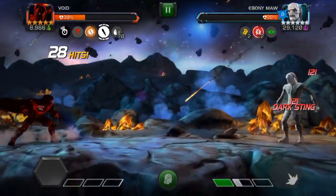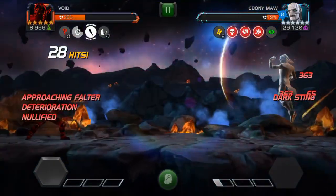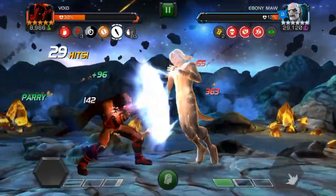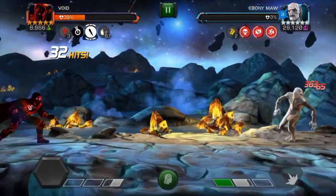Probably the last tip: try to bait his special one. Special one and special two can both be evaded, but special one is easier to evade and also easier to counter-attack.